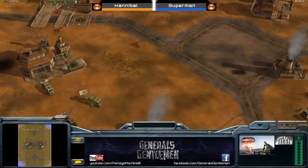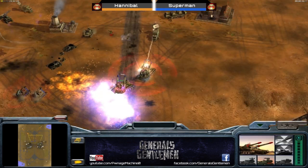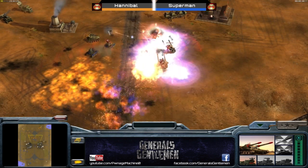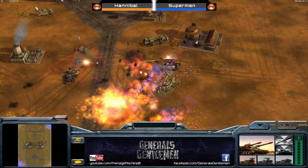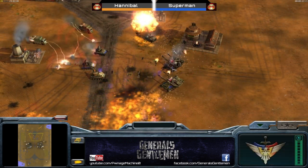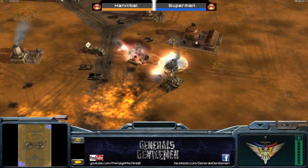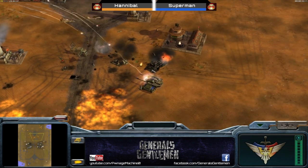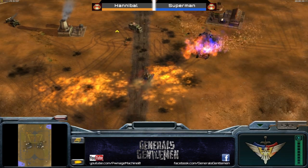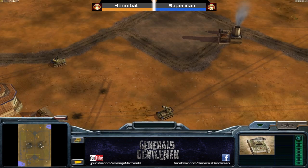That would take down the slow Gats and ECMs while crushing Superman's economy. But there's an inferno cannon there as well and that's gonna start targeting, taking out a lot of the RPGs. The nuke cannon takes out several Gats - the Overlords are of course still alive. The nuke cannon is caught at a difficult position. Excellent skill shot there from Hannibal! He's actually doing a lot of damage to those Overlords - one of them is on a pixel of health. The nuke cannon does get taken out but it's regenerating from the prop tower.